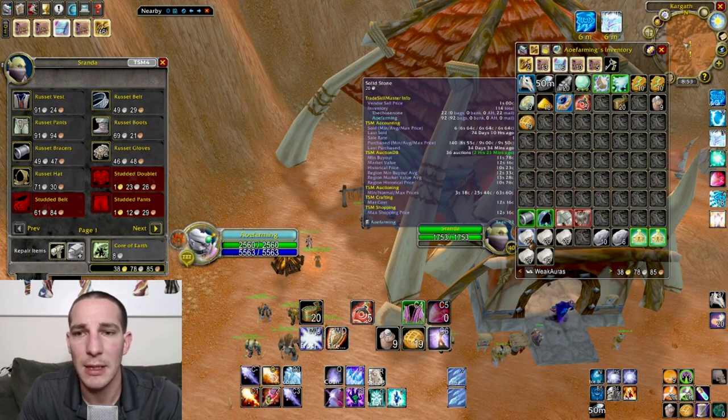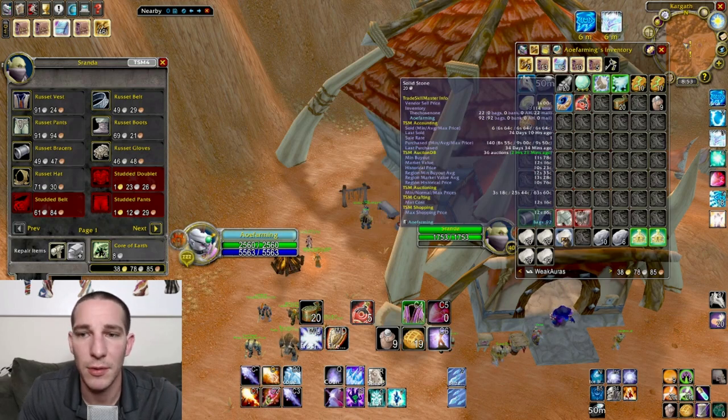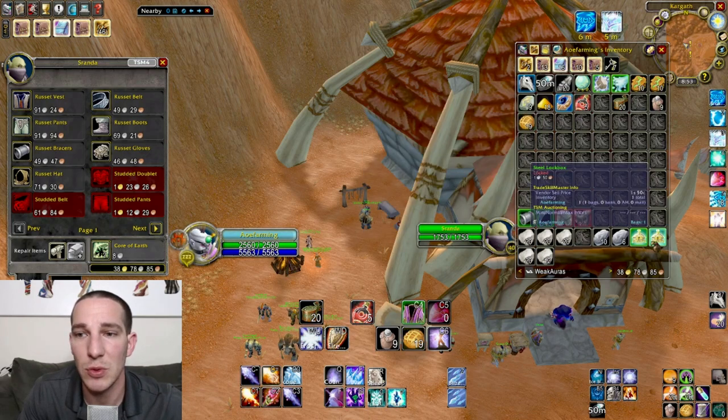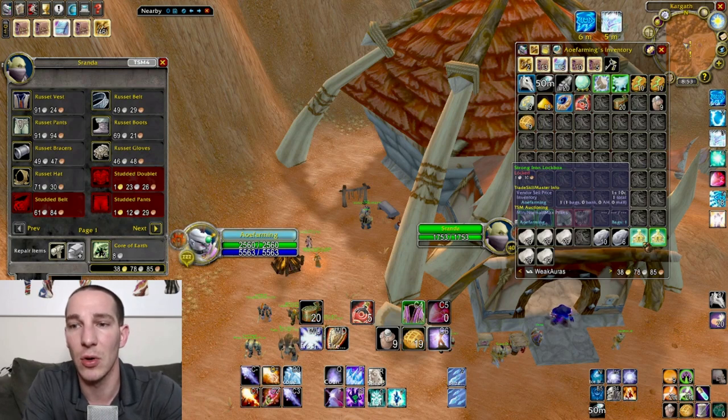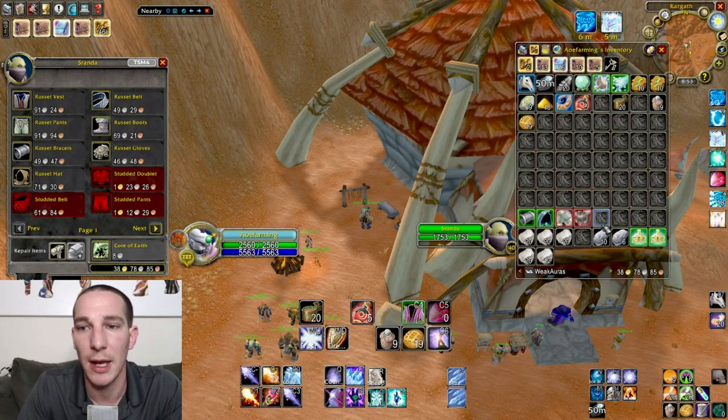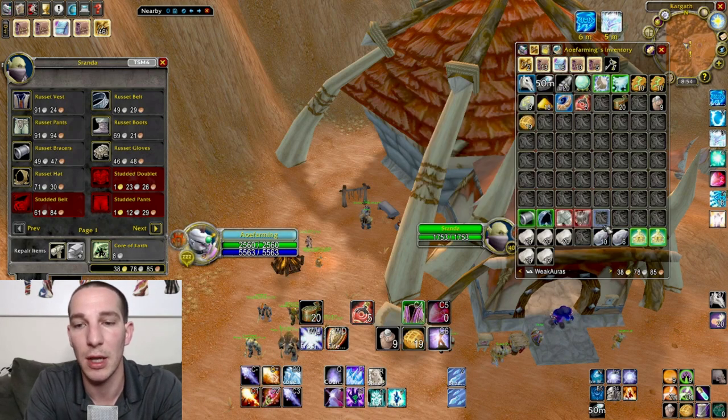18, 19, 20, 21, 22, 23, 24, 25, 26, 27 — so I got 27. We'll factor these each at a gold each, so we're at 29 gold so far. And then the rock elementals, like I said, three gold each all day long — that's 30 gold there and another 18 gold there. 77 gold total over an hour of farming.